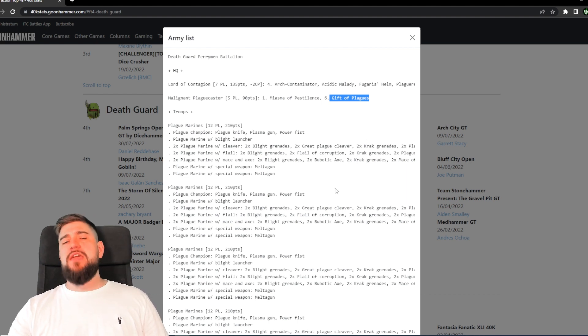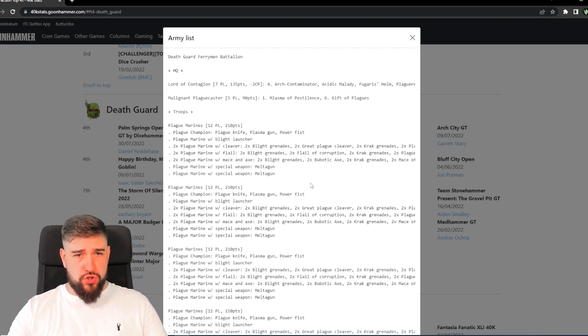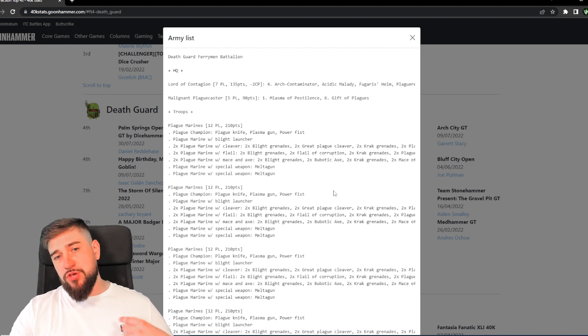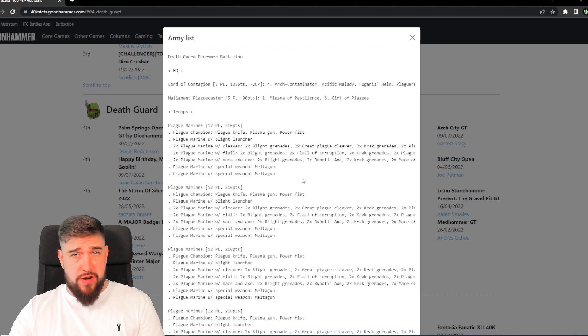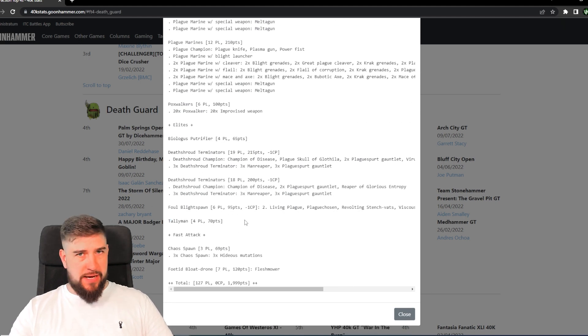On the Malignant Plaguecaster, Gift of Plagues is a bit of a strange choice, but I think the reason to run it in this list is to allow the Plague Marines with melter guns to get an enemy unit in range of minus one toughness. We haven't got a Contagion warlord trait here, so there's no obvious pick that would benefit from extending range — you're only extending the minus one toughness. However, a vehicle or monster that's a prime target for melter guns would need to be within 12 inches, and once we're into turn three with contagion range at six inches, adding another six means that if that squad is in range to shoot the melter guns, they're also in range to minus one toughness. Toughness 8 goes to toughness 7 — wounding on threes.